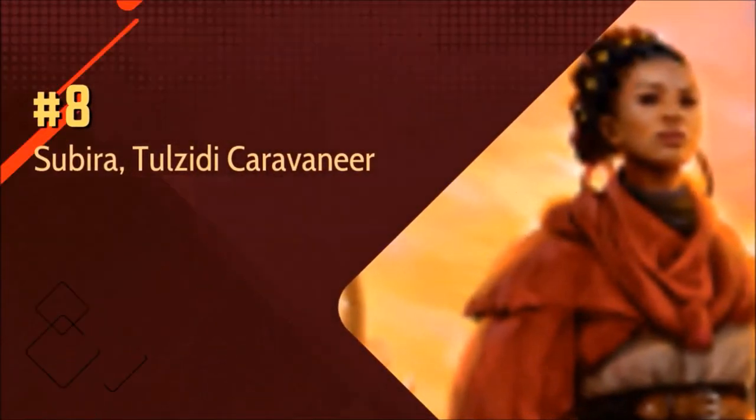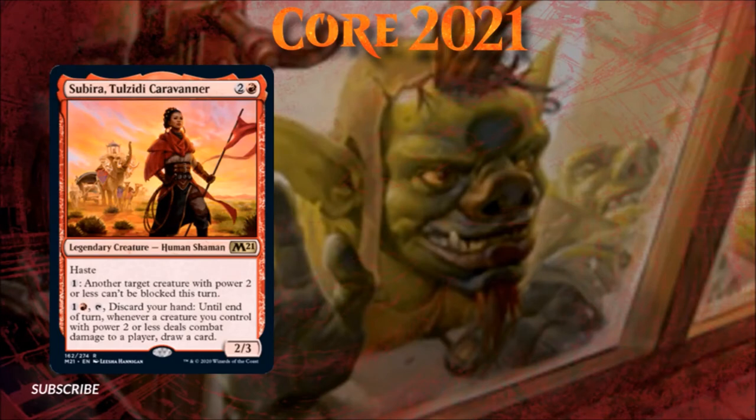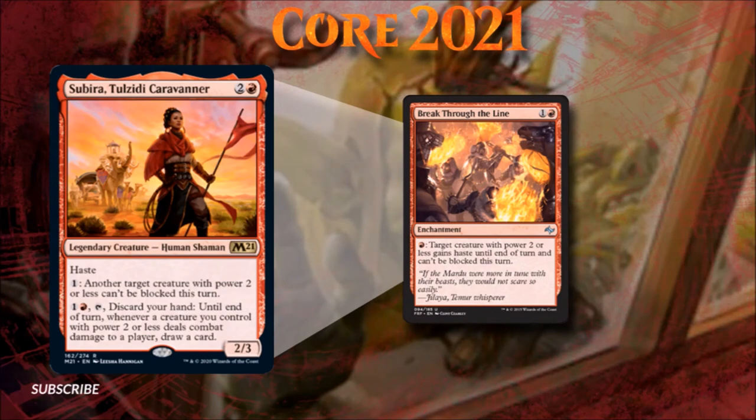Number 8: Subira, Tulzidi Caravaneer. Subira is a new legend very reminiscent of Breakthrough the Line, and is similarly well-suited to low-to-the-ground, go-wide aggressive decks. On top of being able to help force through combat damage, Subira can turn a go-wide offense into some strong red card advantage. It's a bit unfortunate that the last ability doesn't also count combat damage against Planeswalkers, but player removal is technically also Planeswalker removal. I also like how Subira's first activated ability can be used politically by targeting opposing creatures — an option that would come in handy when teaming up against an opponent. Overall, Subira won't be making too big of a wave in Oathbreaker, but she is a solid new addition to a fair number of go-wide strategies and a rare worth watching.